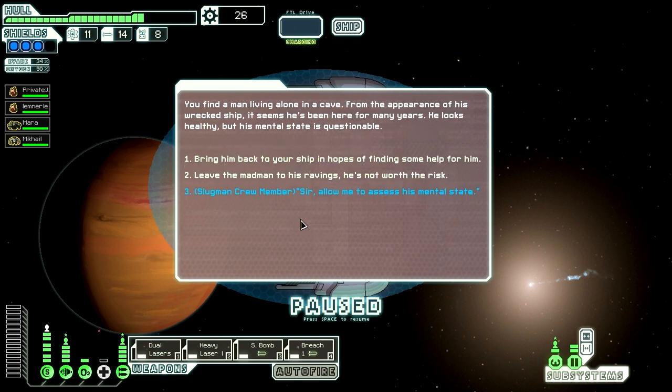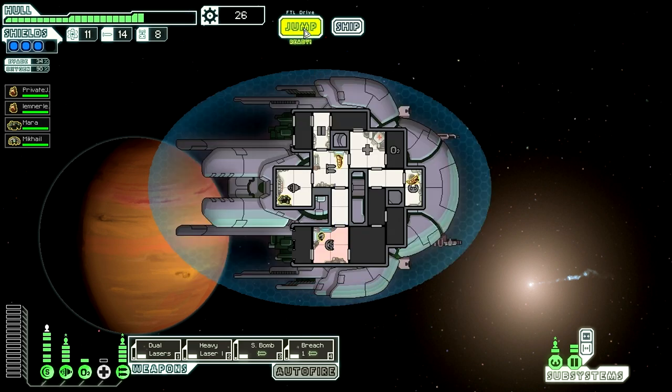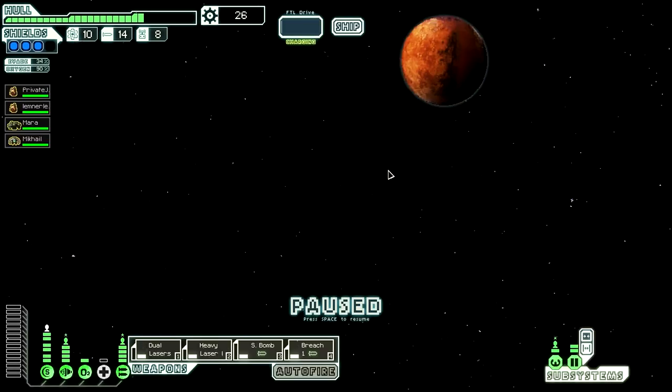Go down on the surface, okay. My slug can assess his mental state. He's unstable. Oh well, it was worth a shot. No harm in evaluating the guy.